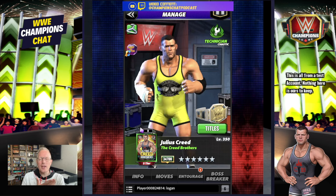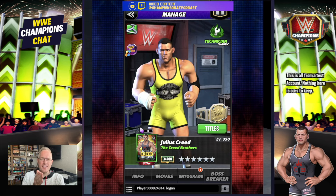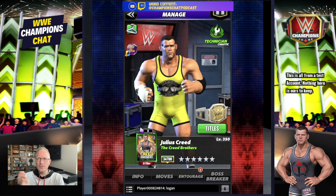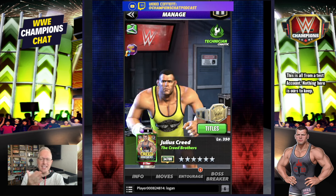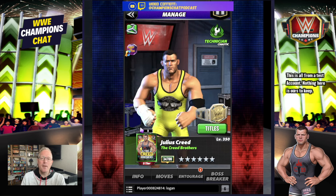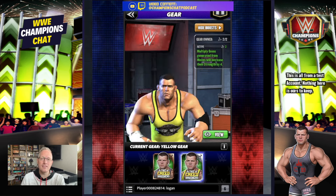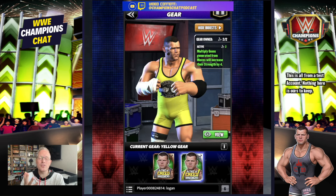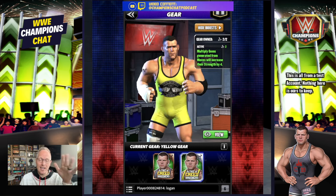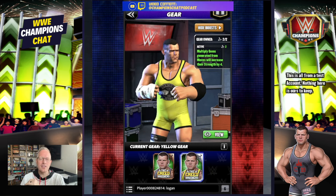In the previous version, the gear bonus was plus four MP to all moves — that's easy since you can't take the gear off to navigate around because you just add MP trainers. But instead, the gear bonus is now plus four — increase the strength of four by all multi gems — which I can't move around, so I can't take the gear off. But it does show you what they're thinking on the move sets.